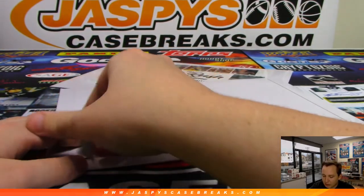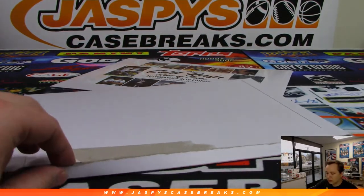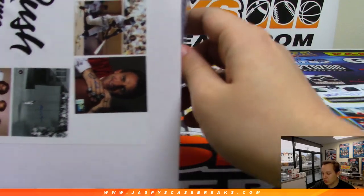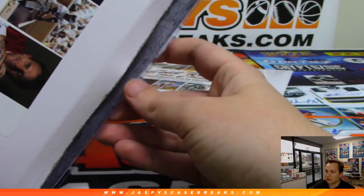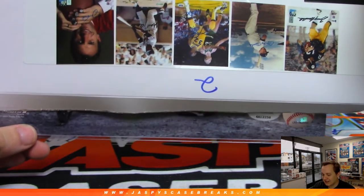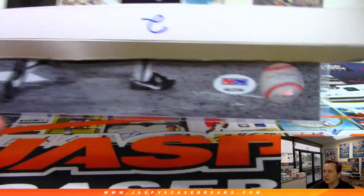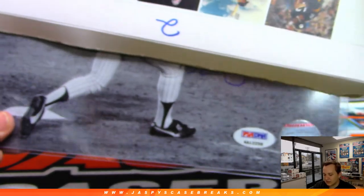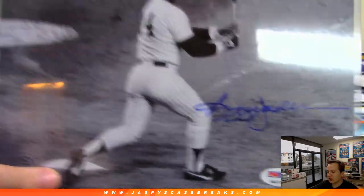Every pack is a Hall of Famer too, which I think is pretty cool. All right, good luck. Pack 2 — let's see what we got. Looks like an old school one. All right, looks like it's MLB and it's a black and white photo. It's a PSA DNA. He wears cleats. Looks like a Yankee. It is a Yankee — Reggie Jackson, Mr. October.